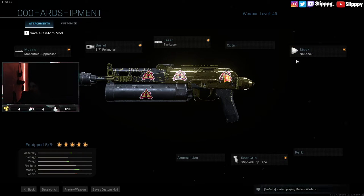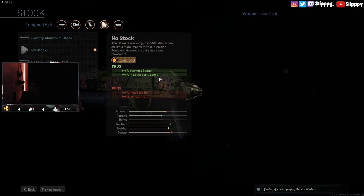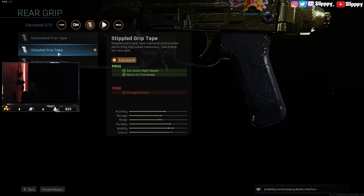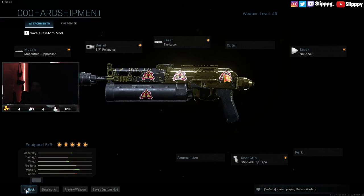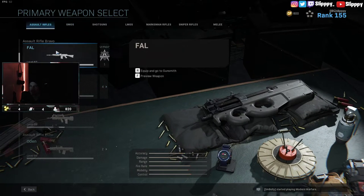Same thing with the no stock — you add that, and moving speed and aim down sight speed shoot up. Then the stippled grip tape to finish it off and add some crazy stats. This is mostly just good for hardcore. I don't recommend using it in core because it's kind of weak.